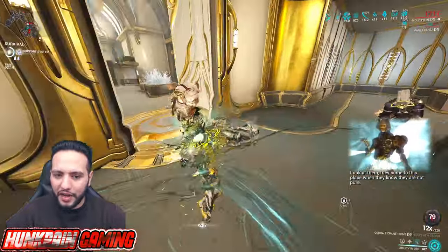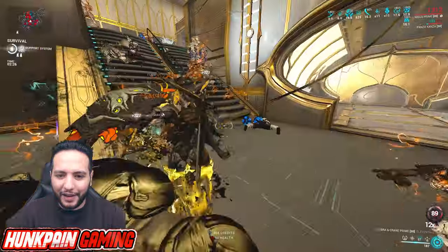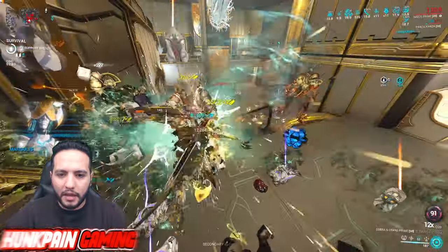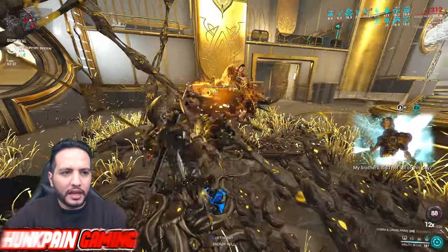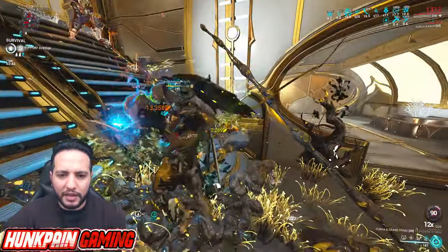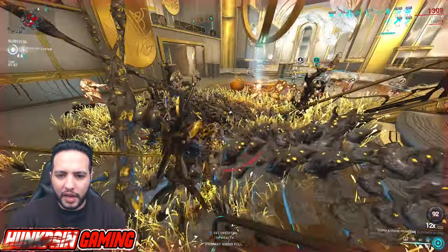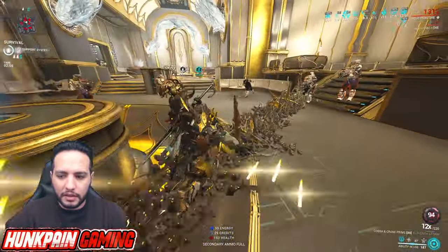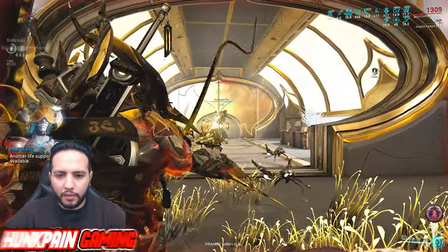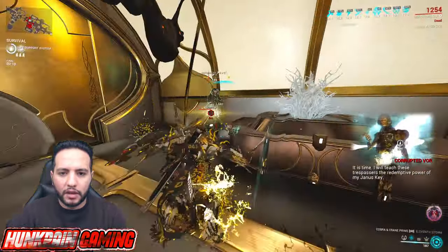Vor is spawning, so we're going to kill Vor and the Acolyte at the same time. Quick tip: when Vor spawns, the first thing you want to do is mark him, because he jumps around a lot and fires a beam that damages you. You want to get rid of him fast. Any glowing enemy you see — like that Eximus unit — also get rid of them, as they're not affected by your abilities and are really dangerous.